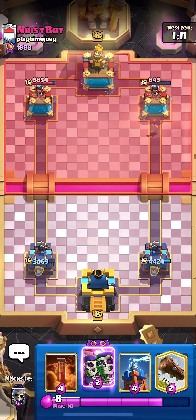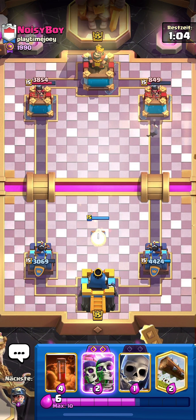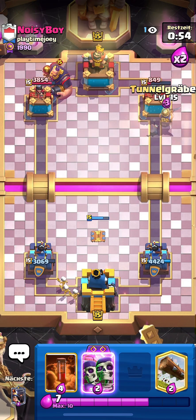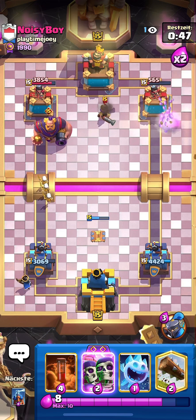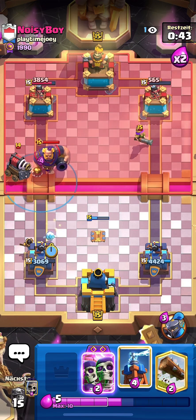That's what happens when you run a deck with Hog Rider, Evo Royal Giant, Evo Barbs, Musketeer, Bats, Arrows, and Zap in it. I'll go Tesla to cycle back because this guy has RG and Hog Rider — I need to play a lot of Teslas. Miner on his tower, Little Prince same lane as the RG.